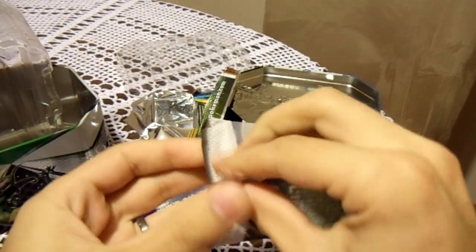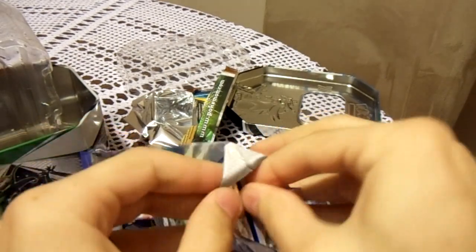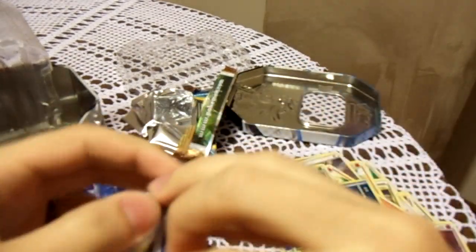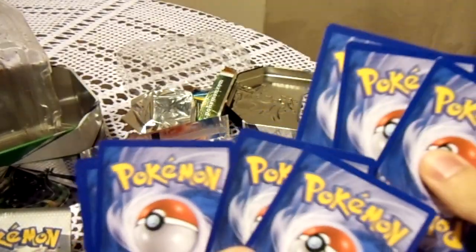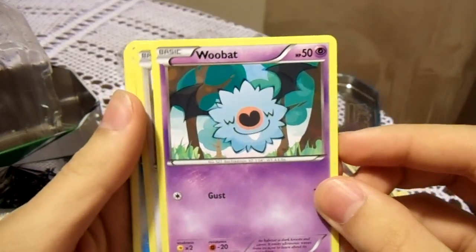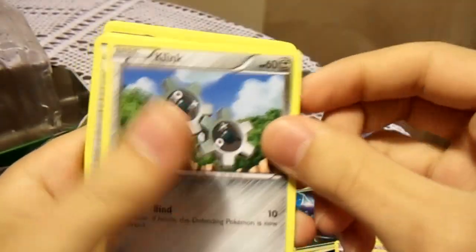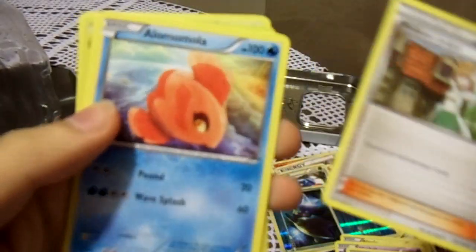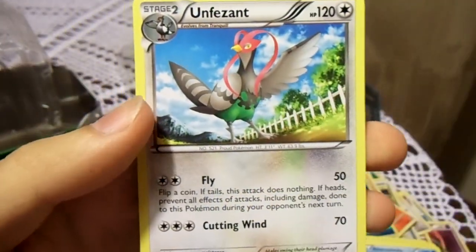Now we're going to open up the Black and White. I haven't opened these in a very long time, so I'm sorry if I'm a noob at opening them. For the record, I have no idea where my original collection is. My parents claim they never got rid of it, but I've searched that house high and low and it's never been found — I think they got rid of it and didn't realize it. In the Black and White pack we have a Blitzle, a Woobat with an incredibly stupid-looking artwork, a Lilipup, a Ducklett, a Klink, a Professor Juniper — Professor Oak is better — a Alomomola, a Vullaby, a Reverse Holographic Sawsbuck, and an Unfezant.